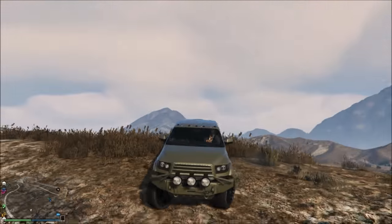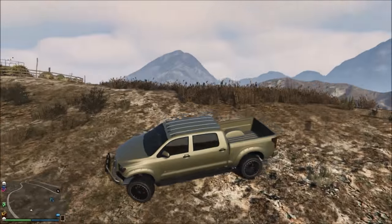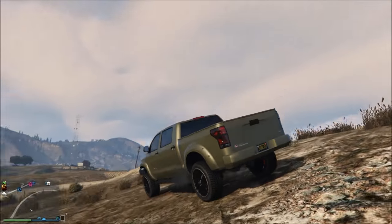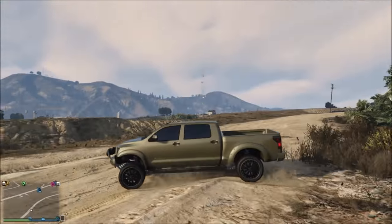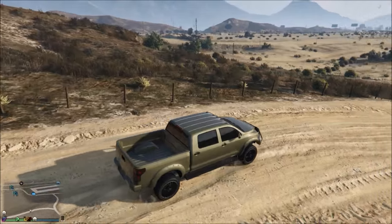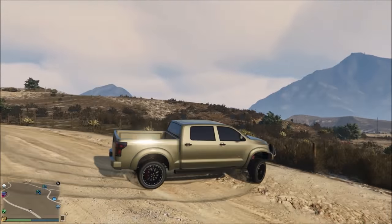Starting us off with the first one is a moss brown with a cream pearlescent. I really think this color is very good for this truck — it gives it a nice outdoors and foresty feeling, so it kind of blends in with the surroundings, which I really like. It makes this truck kind of pop out and it looks really good.